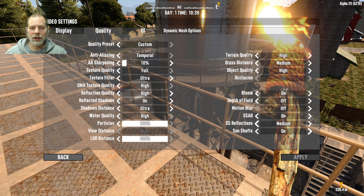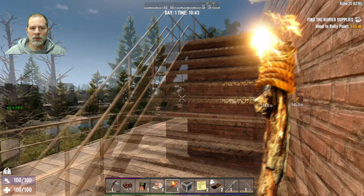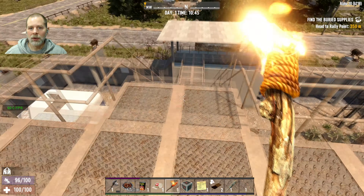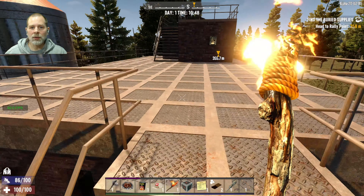We're getting 60 frames a second right now, so that's cool. Let me turn up the grass distance to high and we'll see if it drops at all. We can turn it back down if it starts dropping. There's nothing here, and there's nothing to loot on these things. Let's go back down to the first floor and see if we can get that stuff out there. Wow, that was really fast — I can really run down the stairs. The lockers are empty.